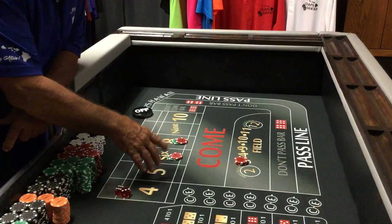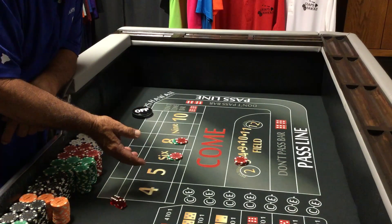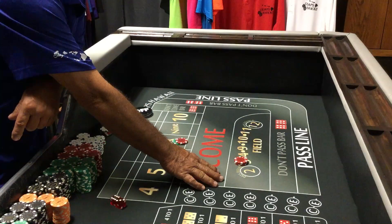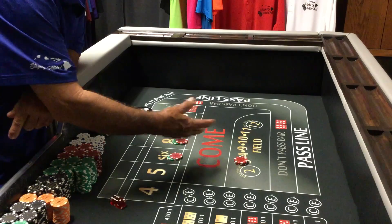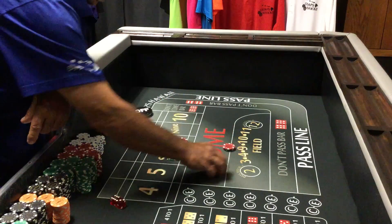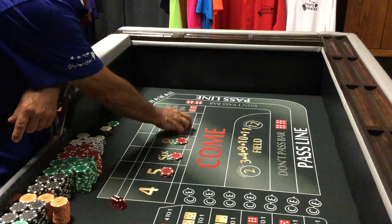Most of you have seen this — it's the Easy 75 setup. What happens is when a point gets thrown, if it's a field number, you're gonna get paid for the field and you're just gonna move it up. That would be the setup.